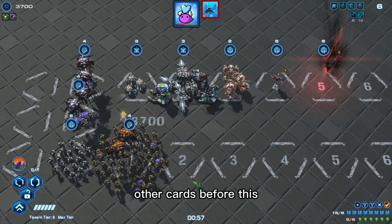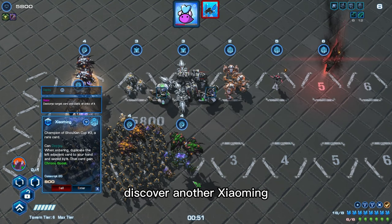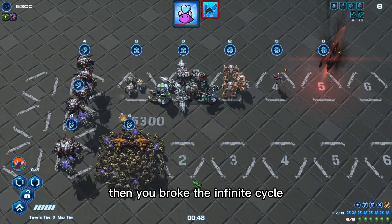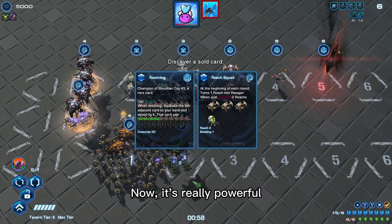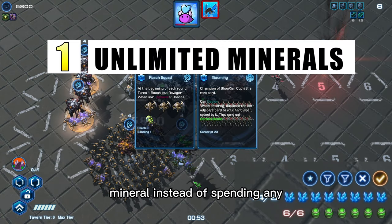Also, you want to sell the second Overseer as well. If you have entered and sold other cards before this, it will not guarantee you'll discover another Xiaoming, and you'll break the infinite cycle.